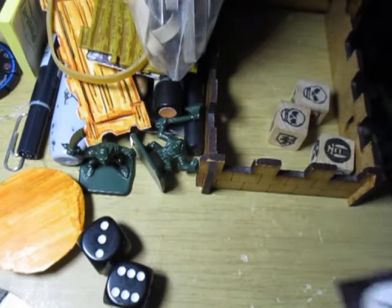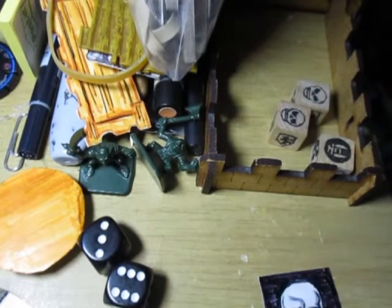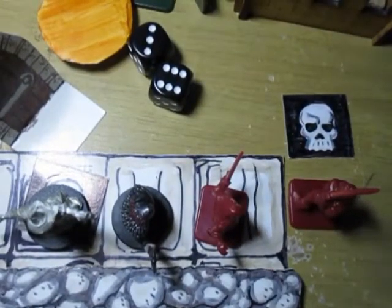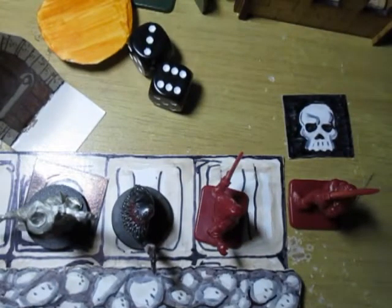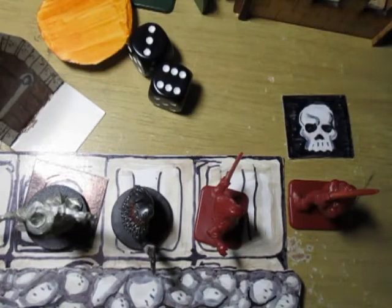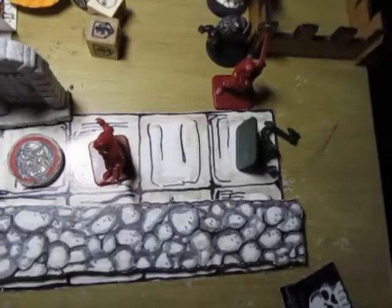We're going to check the hallways to see if there's anything there and check for traps. There's no treasure in that other room, just a hazard where the elf fell in - a shallow hole. He had to deduct one hit point. We'll check the hallways, and since there are no other doors or rooms from this hallway, we might check for secret doors but will probably start heading back.